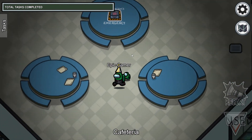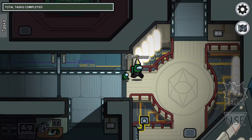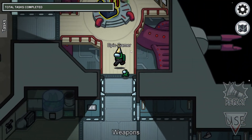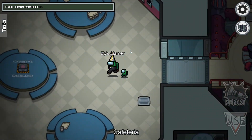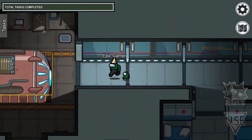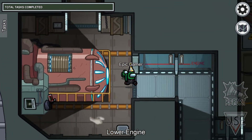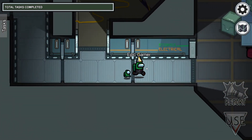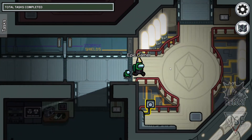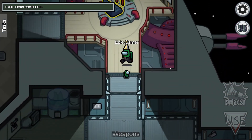For the last thing, I'd like to see some small changes — like new colors, new character customization items like new hats, skins, and new pets. Also, right now there are four kill animations, so when you die from an imposter you get one of four animations. Maybe they could add a few more kill animations too.